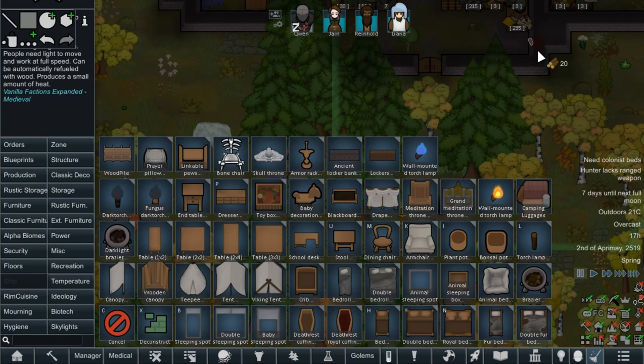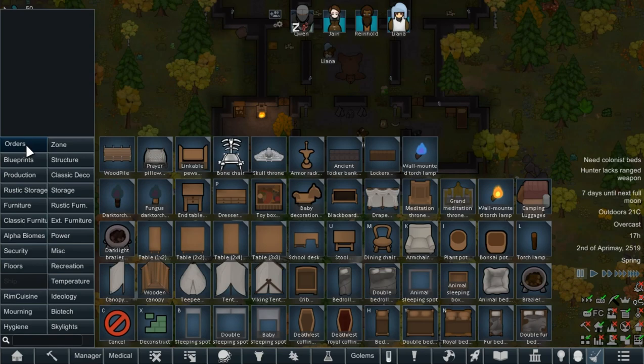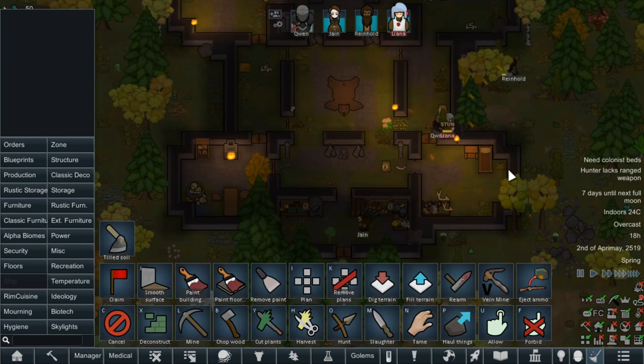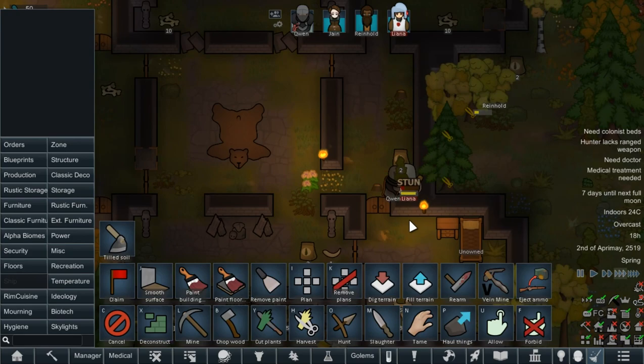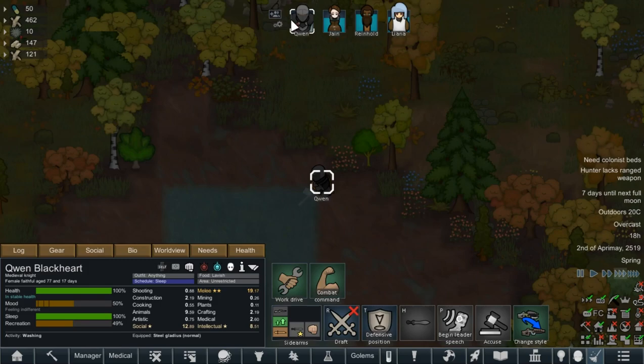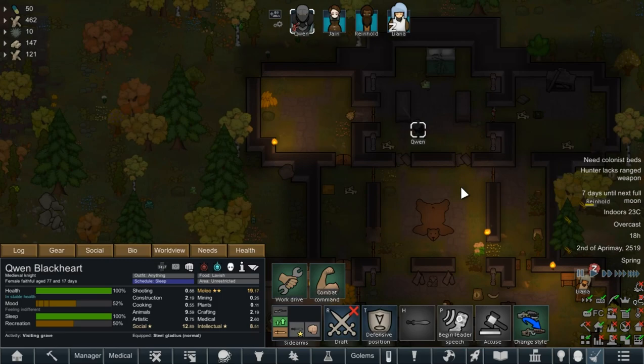We also have to be careful about chopping down trees, because there may be some things lurking in them. As you can see, Gwen is a bit peckish — she has had major blood loss. But she has been fed upon, bitten by a vampire, so it makes her very happy.